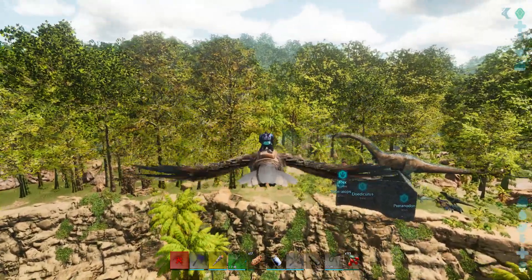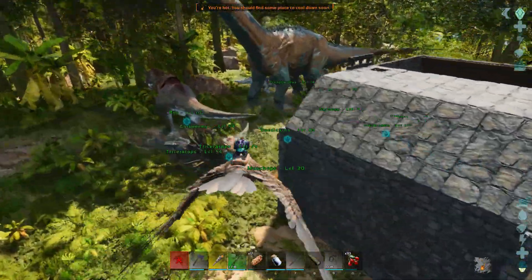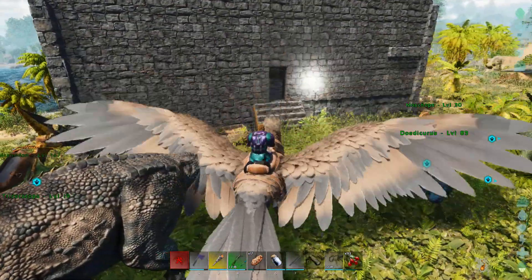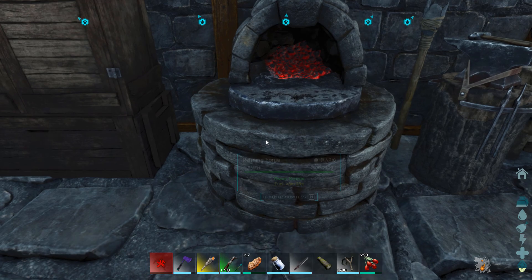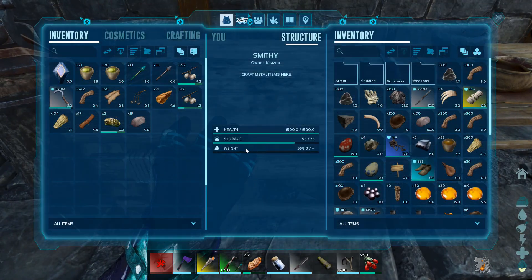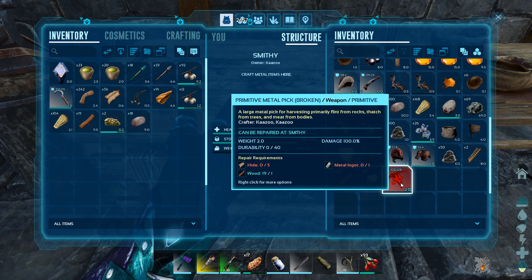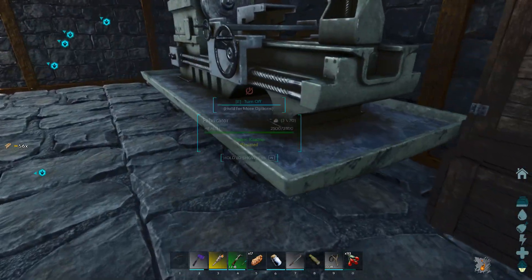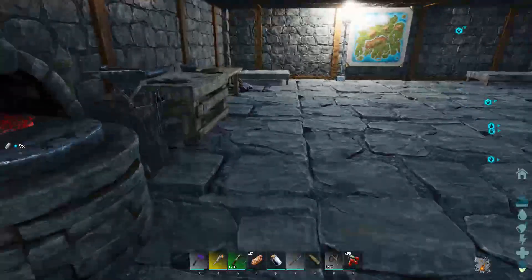Almost back to base - get back to this little temporary base. You can hear how noisy it is when we get close - that generator is loud. That might be the fabricator too, because I think I have the fabricator on. Yeah, it's on - the fabricator is making noise. I should have turned it off. There might be a silent fabricator mod - I don't know if they have it on ASA - so it makes that noise go away.